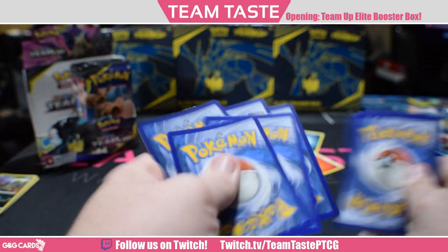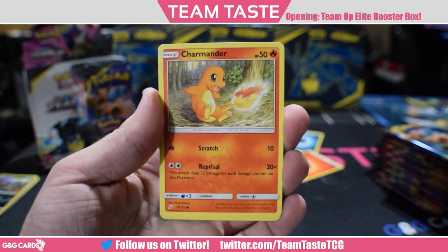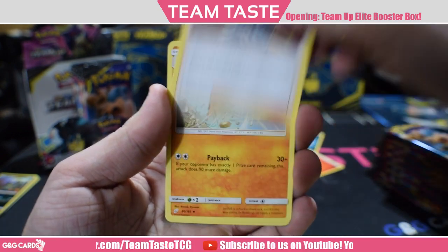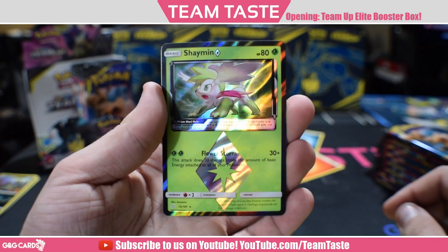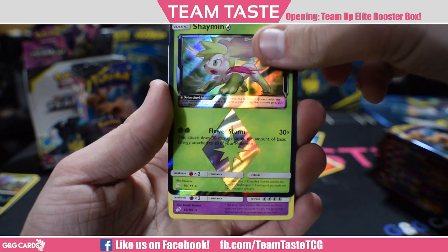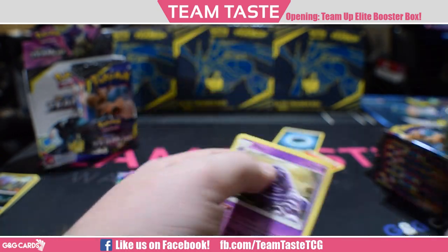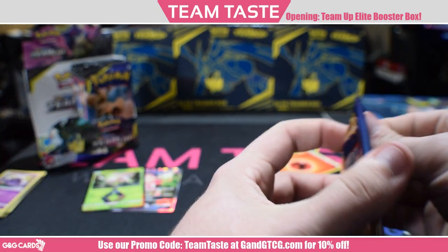Here we got a Clefki, Charmander, Mankey, Emolga, Evelyn, Pupitar, Kakuna, a reverse — ooh — Shaman Prism. That is my first Shaman Prism. It's a really good card — it does 30 times the number of energies on your side of the field, so it has a lot of synergy with Rayquaza and Vikavolt decks. And the rare Muk with Poison Sacks — they stay poisoned if they evolve, or special conditions stay.